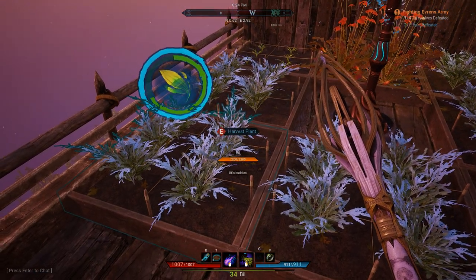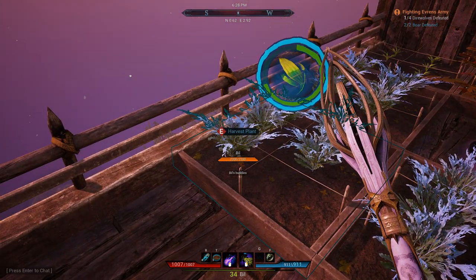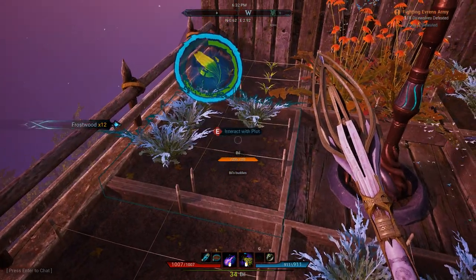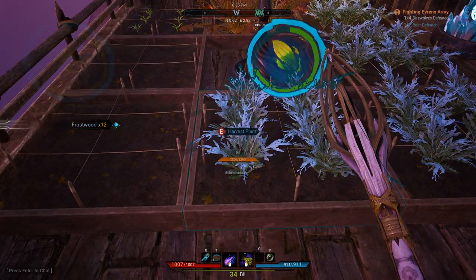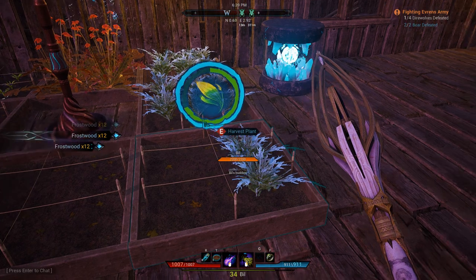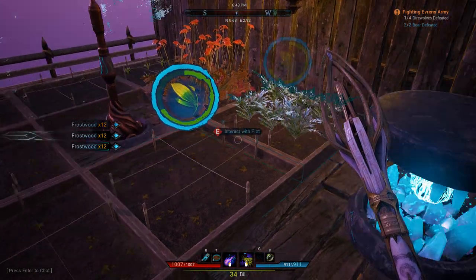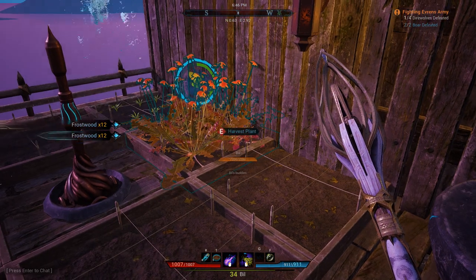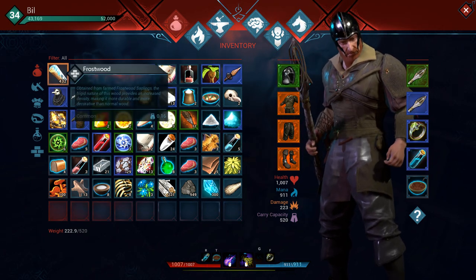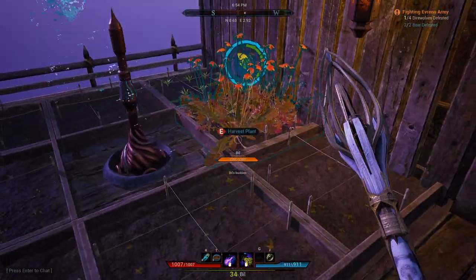Back at the farm and the wood has grown. Let's see what we've got — twelve frostwood per plot. This is about four hours later, that's how long it took the frostwood to grow. Quite some time, but we've got quite a bit of frostwood — four hundred and thirty-two total. That seems like a reasonable crop.